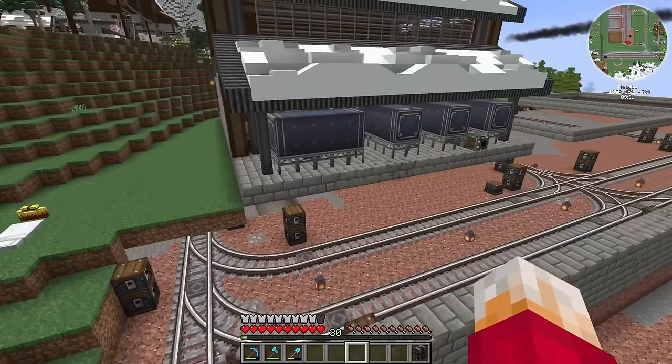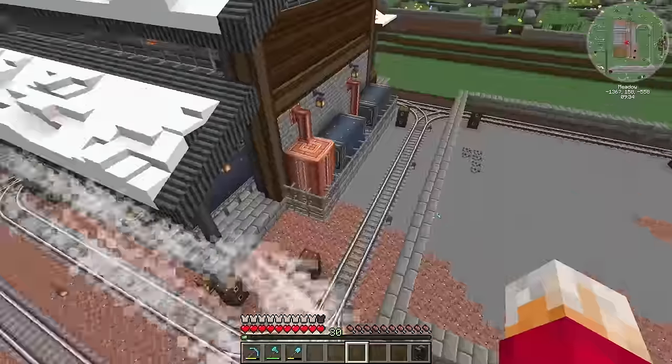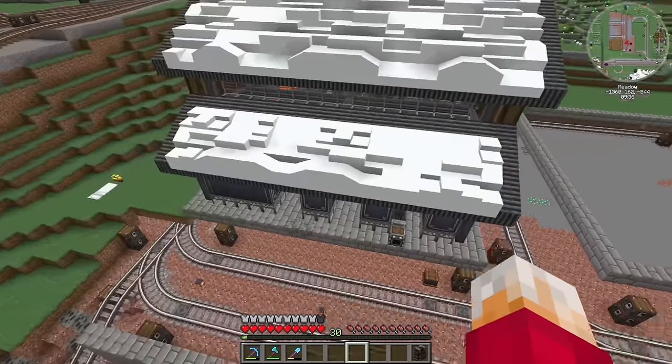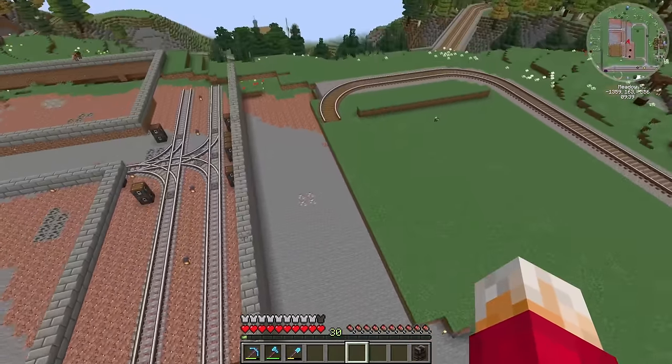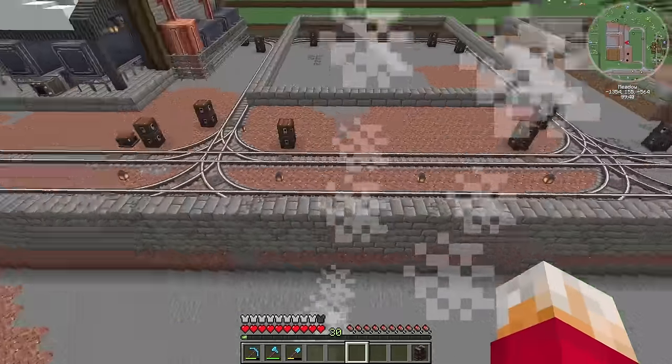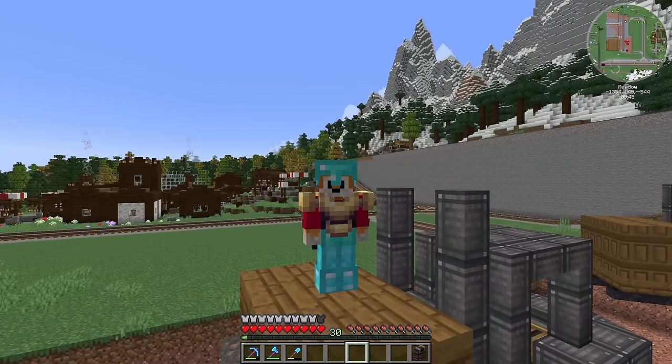So our yellow forklift will be picking items up from the vaults and taking them to our new factory. The orange forklift is going to go to all the item vaults along the whole thing and then come down to where our station yard is going to be and deposit them there. Obviously none of that exists yet, so I really need to get cracking on building this new factory.